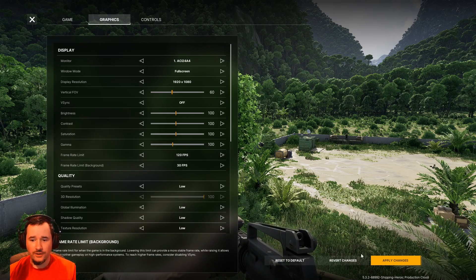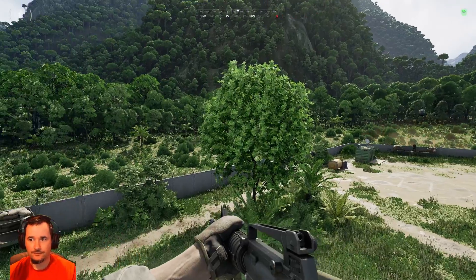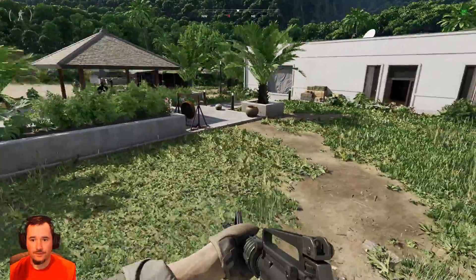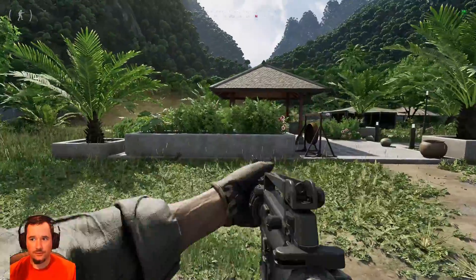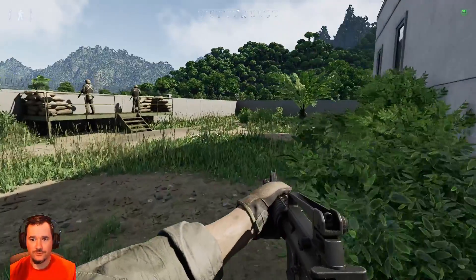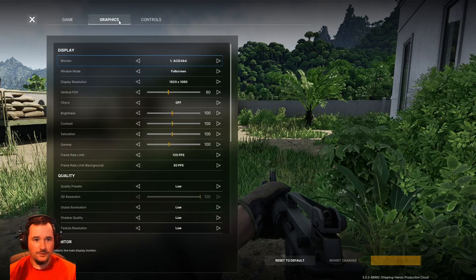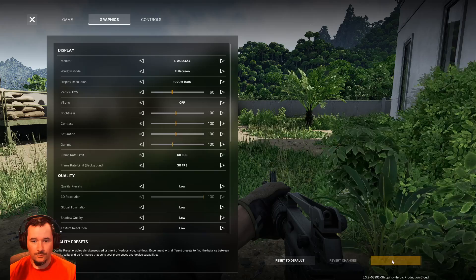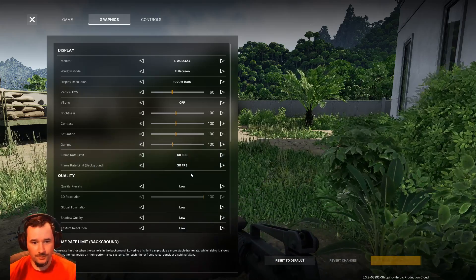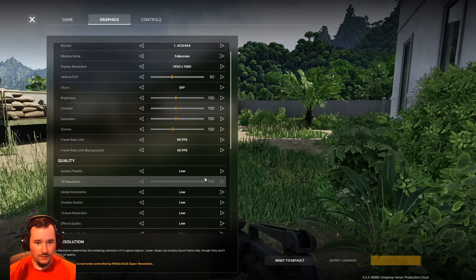If you can handle 120, when I apply 120 as a frame limiter it actually made my frames go down, and it's still hanging around 60. So just to reduce strain, put that on 60 frames per second. For the background frame rate limit, leave that on 30 FPS — that way if you're in the background messing with your stream or whatever, you don't have to worry about it.